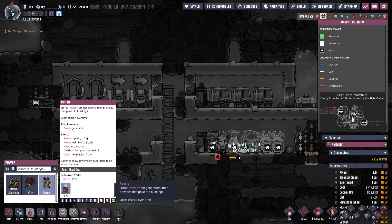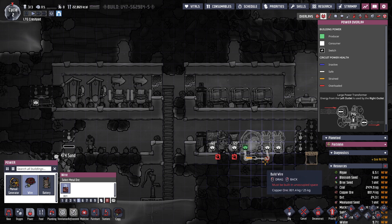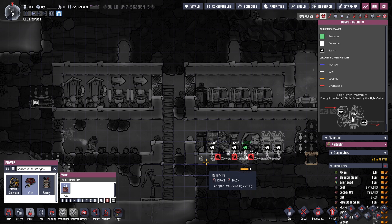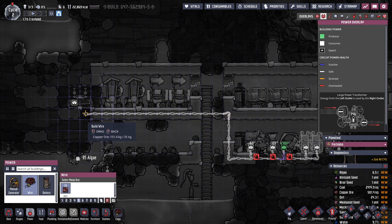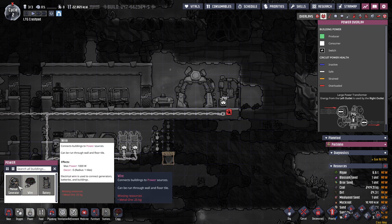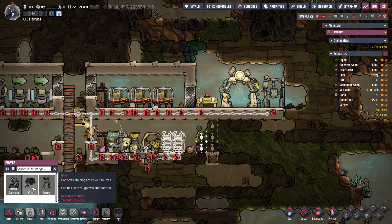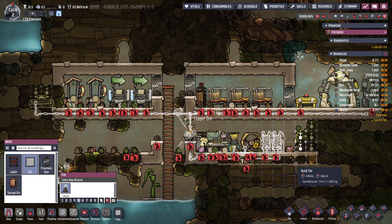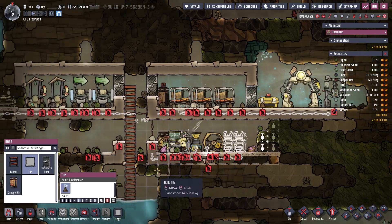I should actually read how batteries work. Wire goes down into the floor, comes up, goes here, goes here. Wire does confer a negative decor penalty I think. I thought it had to be in artificial tiles — it does. So I'm gonna collapse a bunch of the floor by doing this. We need one more wire — 25 copper, I think I just got it. No, I did not. Tile. Right now we're making everything out of sandstone, I think that's fine. Everything with wire under it has to be sandstone.